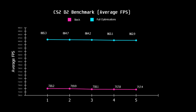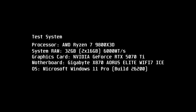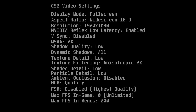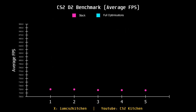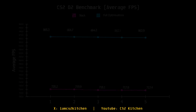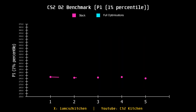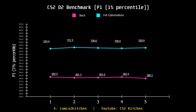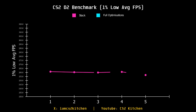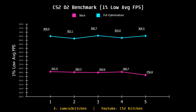This is a real CS2 optimization guide. My system specs are 9800X3D, 5070 Ti, 6000 MT/s CL30 RAM. My video settings stay exactly the same throughout the test — I won't drop to 240p potato graphics and claim an insane FPS boost. We are keeping realistic settings. Across average FPS, P1, and 1% lows, I saw about a 20% improvement in all three metrics.